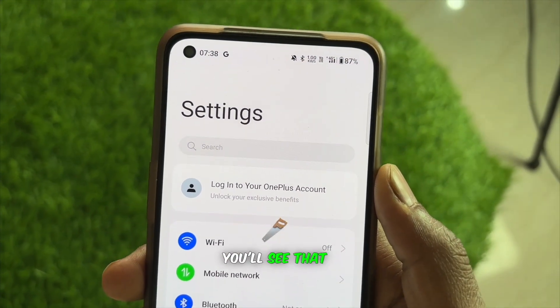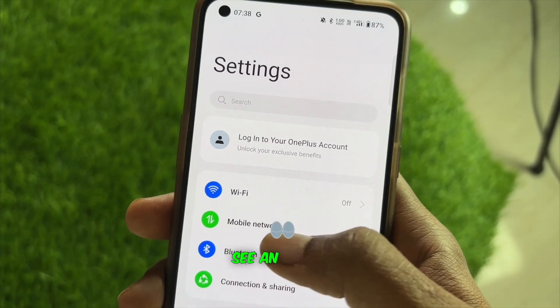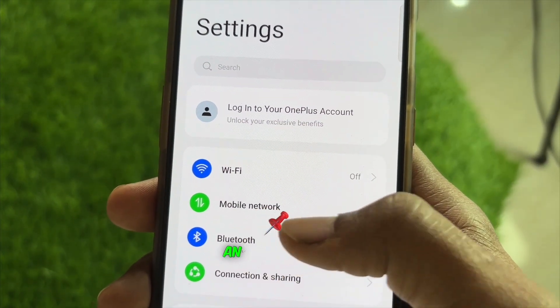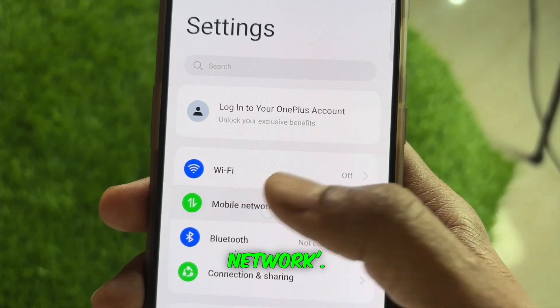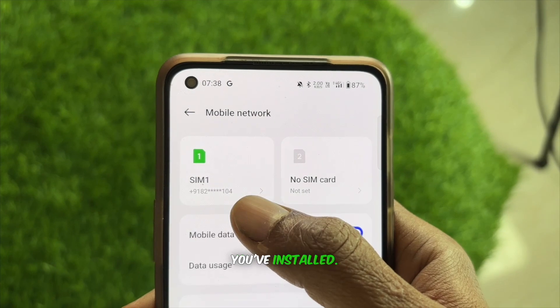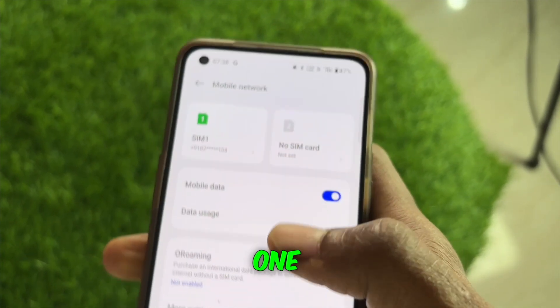At the top, you'll see that my phone's showing 4G plus settings. Here, you'll see an option called Mobile Network. Click on that. After clicking, it'll show the SIM you've installed. My phone only has one SIM, so it's only showing one SIM here.